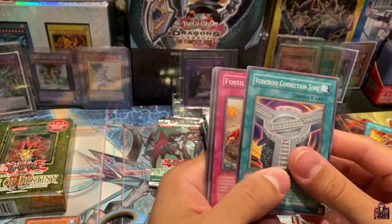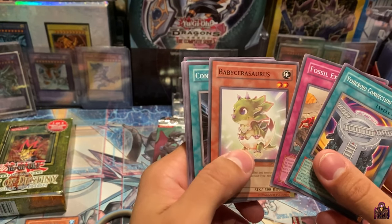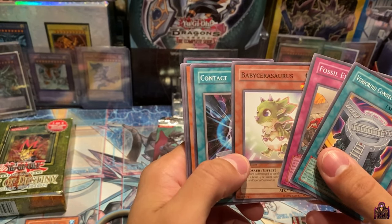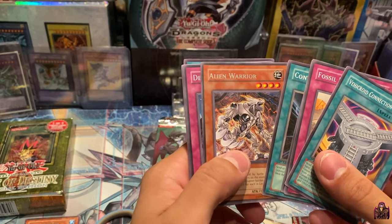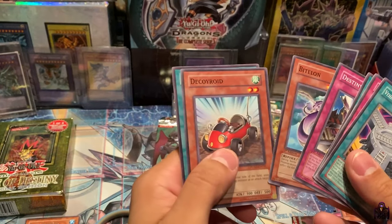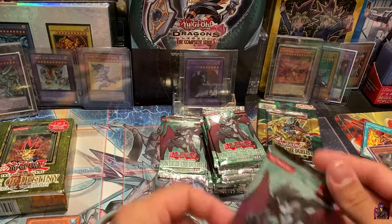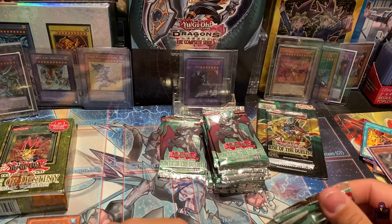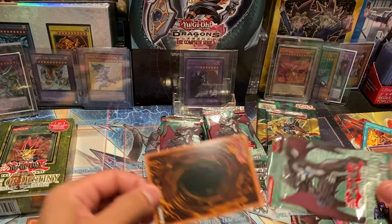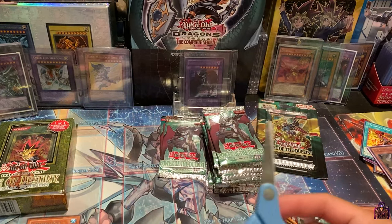Vehicle Roid Connection Zone, Fossil Evacuation, Baby Osaurus, Contact, and a Rare Alien Warrior. Destiny Mirage, Bit Long, Decoy Roid, and Mouselina of the Emperor. We got two more packs after opening this one and then we'll be done with the left-hand side. We've only pulled two foils so far — one Ultimate and one Super — so not looking too good honestly.